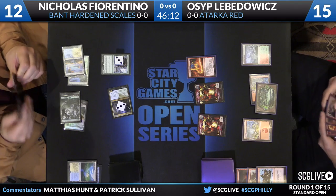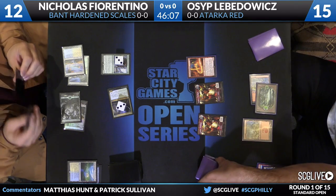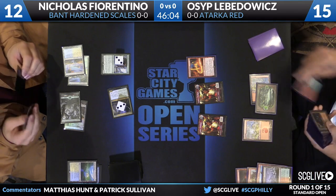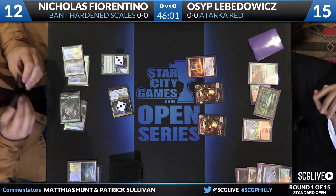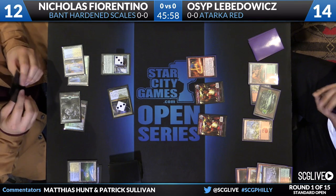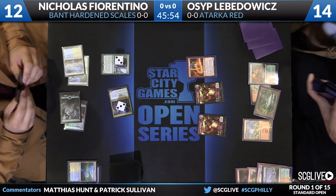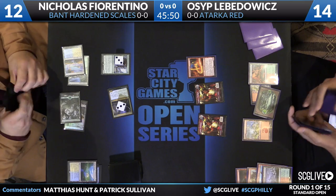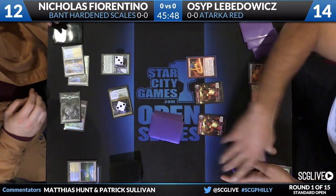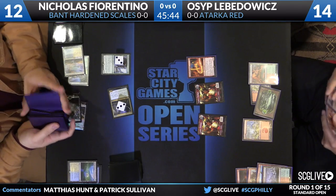Vigilance gives you a defender every time it attacks. Trample is amazing against a swarm of 1/1s. Osip's going to play Abbot of Keral Keep. One of the strengths of Atarka Red is the ability to go wide and still execute Become Immense plus Temur Battle Rage for kills. Things are going well for Fiorentino, but the Hardened Scales deck is not out of the woods by any stretch.